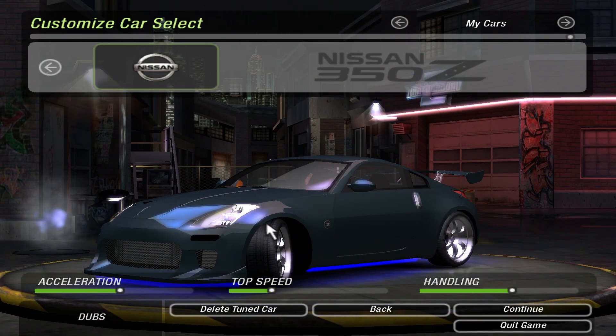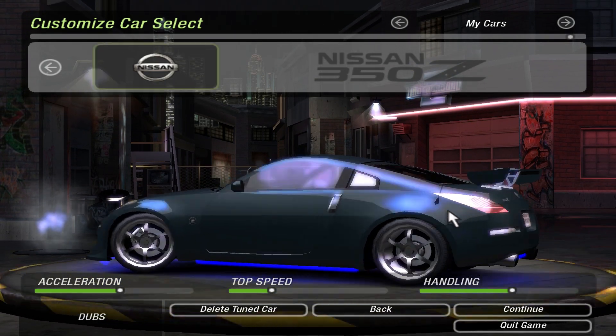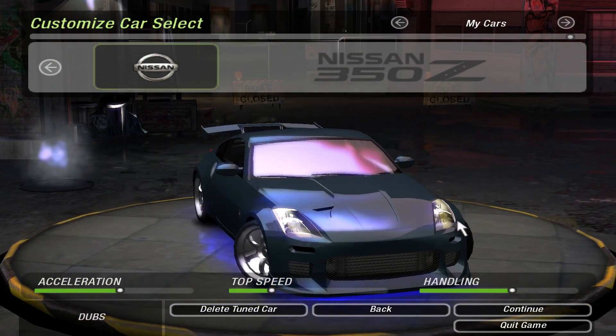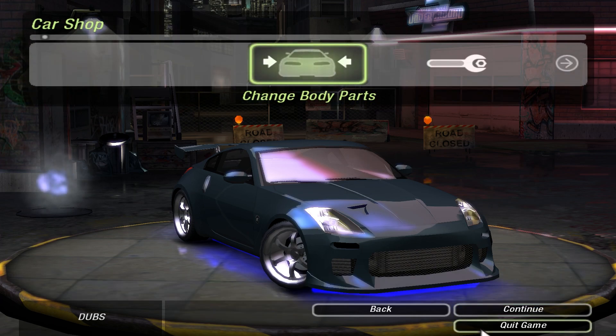Here's another one — oh my god, look at it, look how hot it looks. And then we have a 350Z which actually doesn't look too bad — it's slightly modified. It's got some wheels, headlights, and some neon. It actually does not look too bad, you know what, let's try driving this thing.